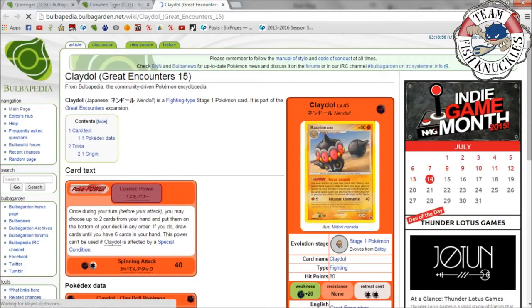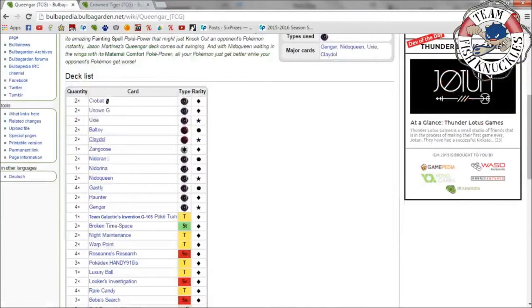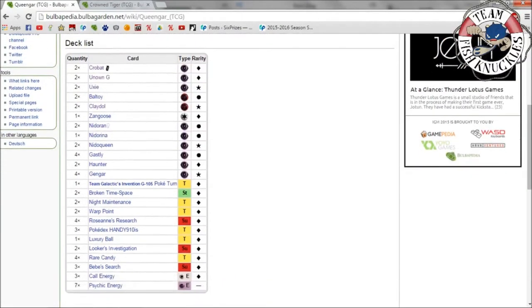Next we have Baltoy and Claydol. Claydol was a staple in almost every deck. Its Cosmic Power Poké-Power says: once during your turn before you attack, you may choose up to two cards from your hand and put them on the bottom of your deck; if you do, draw until you have six cards in your hand. This power can't be used if Claydol is affected by a special condition — back then that was a cool feature I wish they'd bring back. Claydol was used in almost every deck because its draw power was so strong.